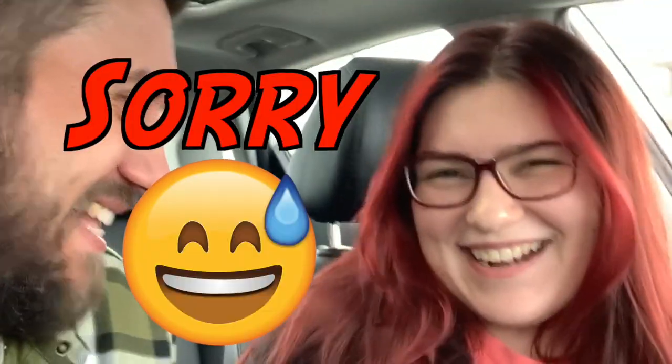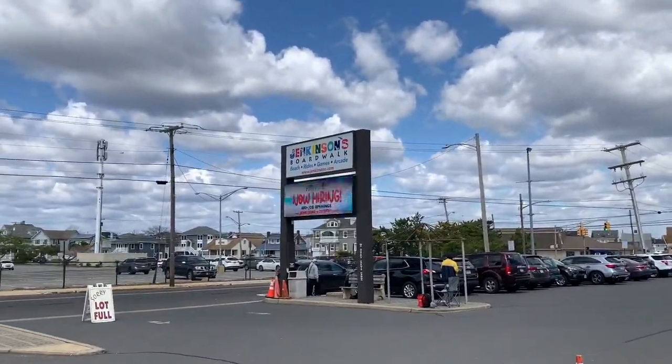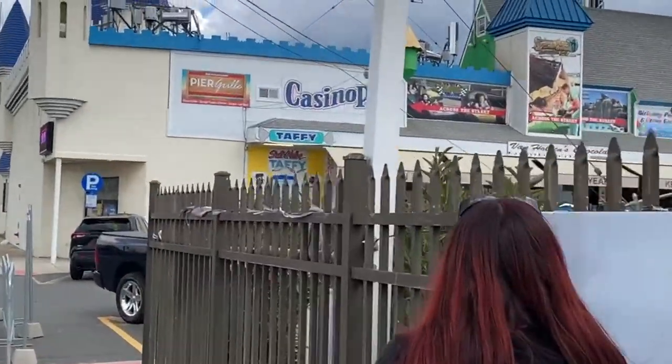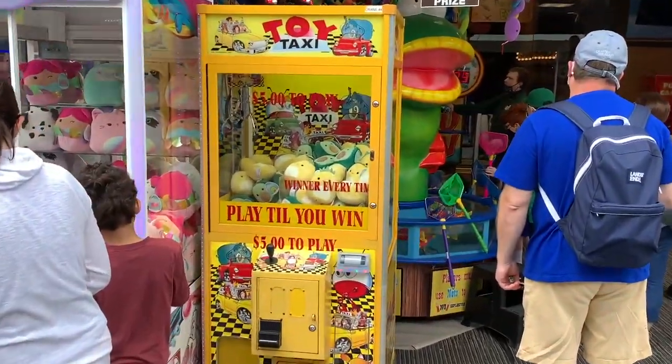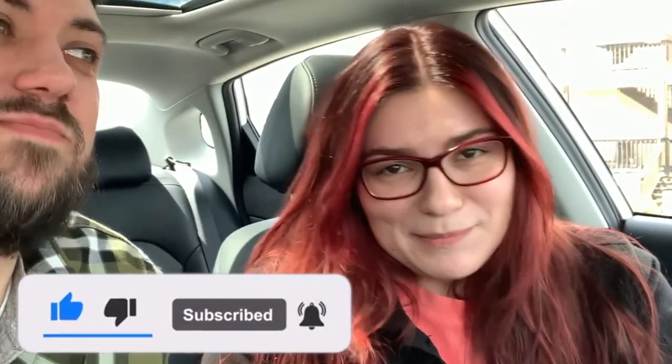What's up, everybody? I'm Kshizzle. We've got Sydney here — red hair's back, we've got fresh color. Hopefully we get some fresh squish here at Jenkinson's. We're here at the boardwalk down the shore, going to Jenkinson's, going to Casino Pier. Right now we are at Jenkinson's. I think we're parked by the aquarium, because I've heard that's where the claw machines are, and that's what we're doing today — trying our luck at some claw machines.